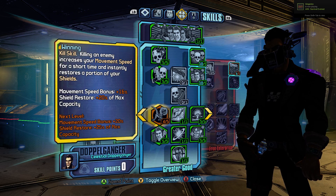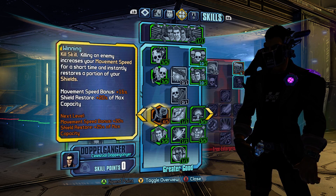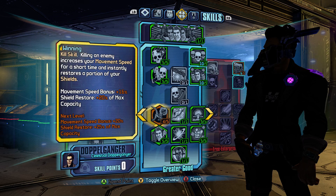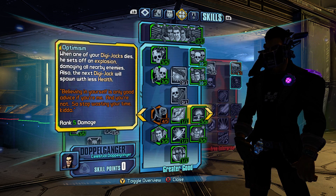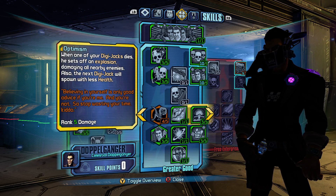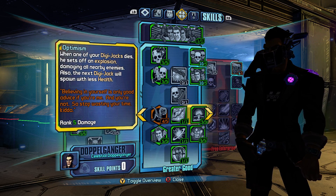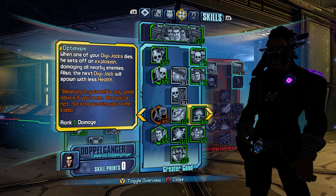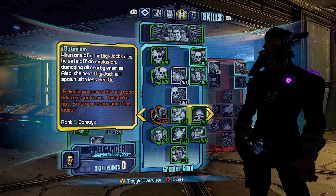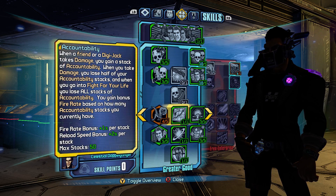Winning was bugged for a long time but now that it's fixed it really helps your survival and helps you get around the map faster, which helps your DigiJacks explode better. Optimism is huge — there's going to be a three-pronged Nova explosion with the DigiJacks. I'm wearing a Cryo Nova shield, and so are my DigiJacks. You get the Cryo explosion, then an explosive explosion which gets boosted damage because of the Cryo. Every time that happens they spawn with less health, meaning DigiJacks die faster, giving you more stacks of Teamwork and Collaboration. It's a win-win-win-win.